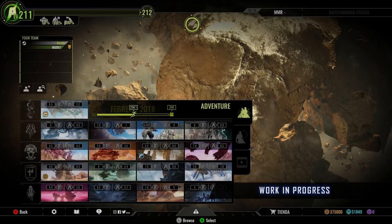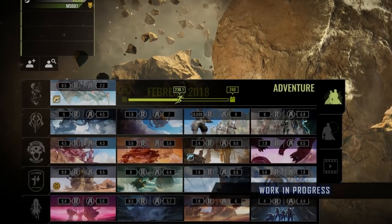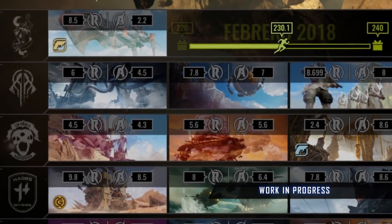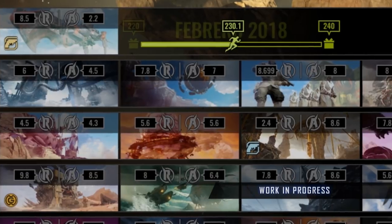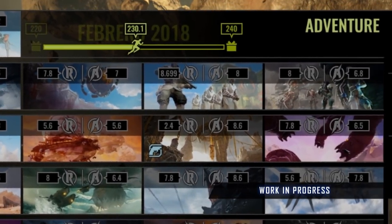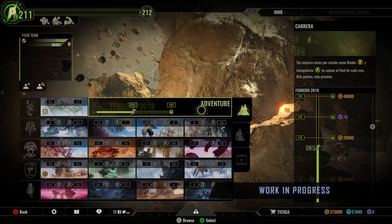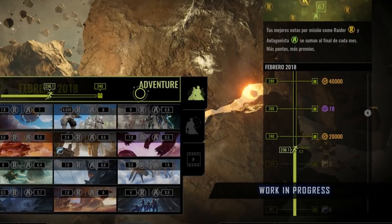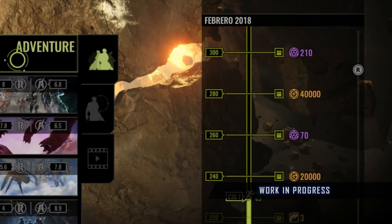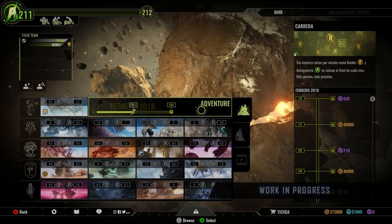The Career Mode is a new progression system that will reward players depending on their performance during the game. When this new feature is live, players will receive a score based on their individual progress after each mission as Raider and as Antagonist. The best scores for each mission will keep adding up until the month ends. Once they reach a certain score, players will secure a special extra award that they will receive at the end of the month. Do you like the idea? Hang on, there's more!